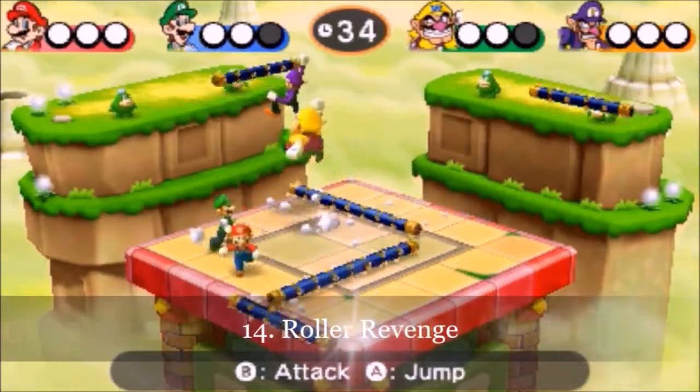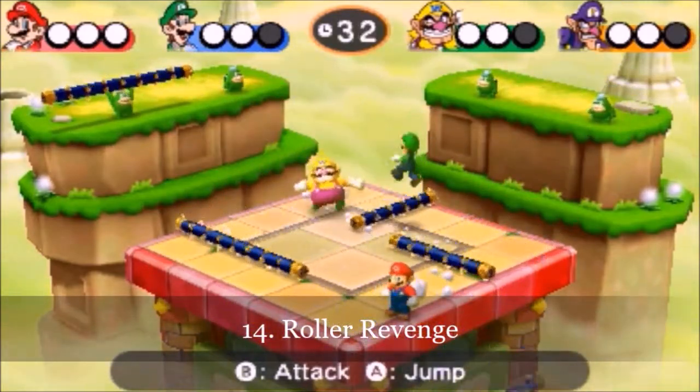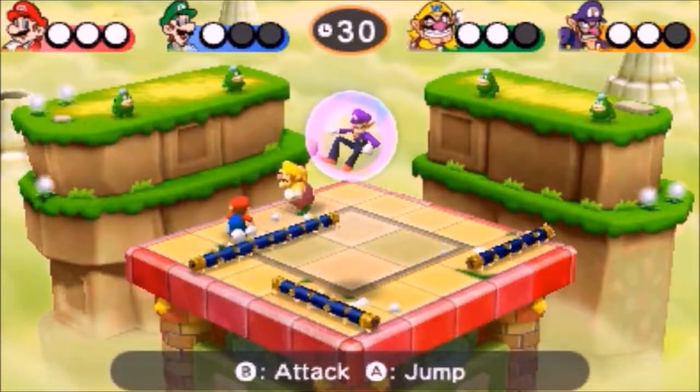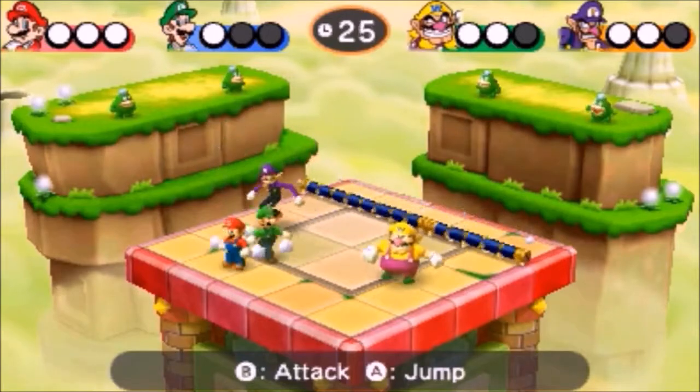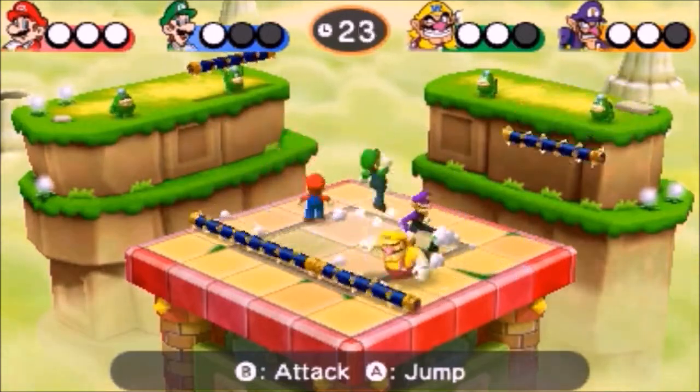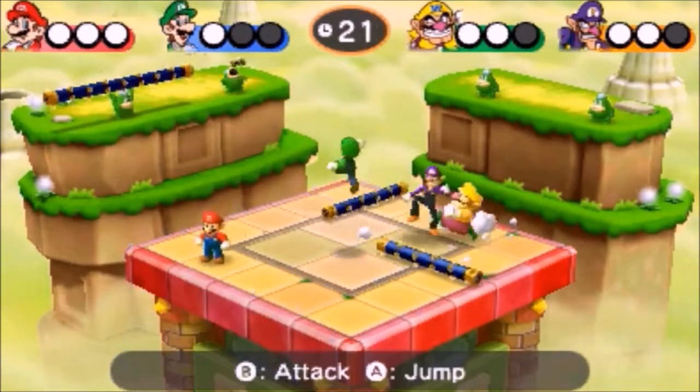Number 14 is Roller Revenge. Players are running on a platform surrounded by several Spikes, who will throw spike rollers onto it. Players have three lives and must avoid the rollers. The winner is the player with the most lives remaining when time is up, or the last one standing. This one is fun and thrilling, but with a better concept.